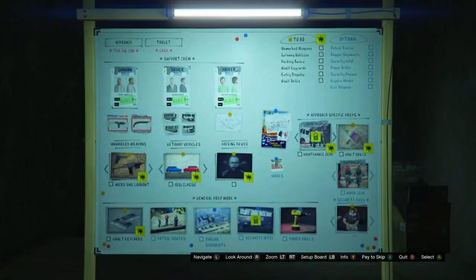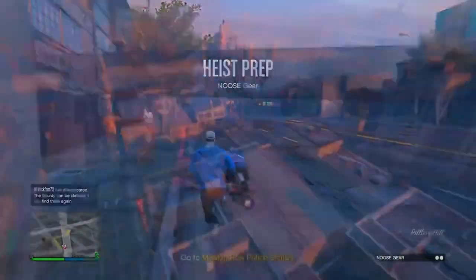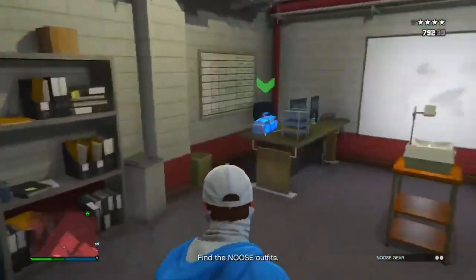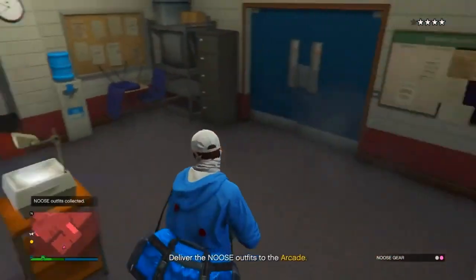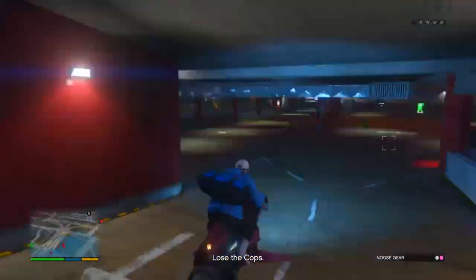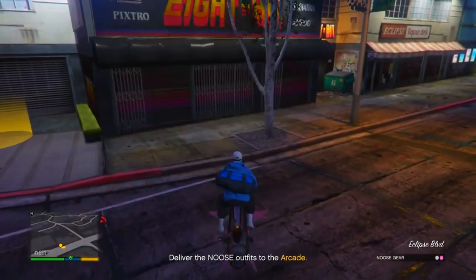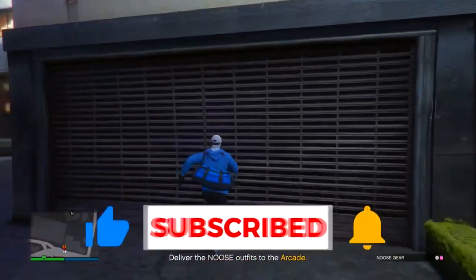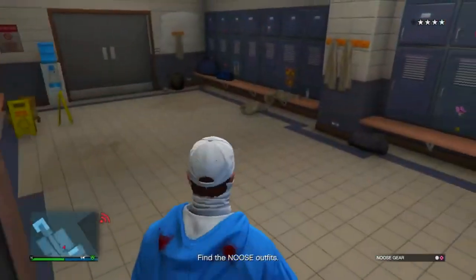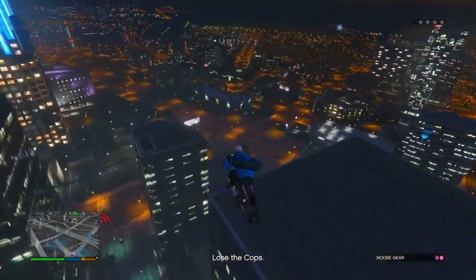Let's load up the mission called Noose Gear. Make your way over to the police station as it tells you. Once you get there, take everybody out. The duffel bag should be in one of these rooms — there it is, go ahead and collect it. Hide until you get the cops off you. With the first duffel bag you just want to deliver it normally, and then go ahead and run into your arcade to deliver it. Now go ahead and get the second duffel bag.